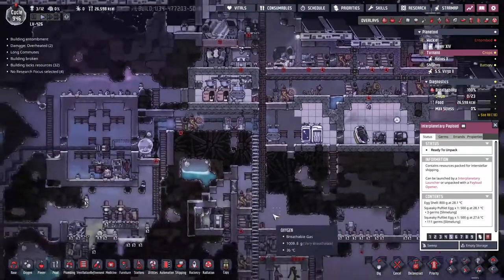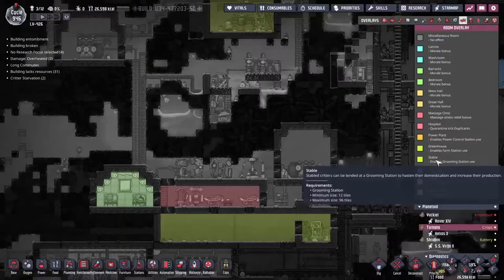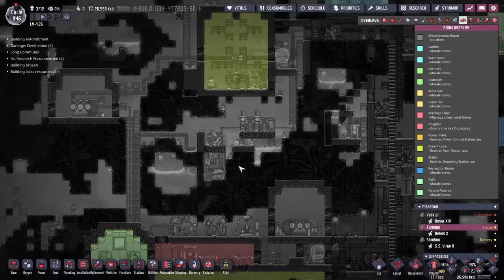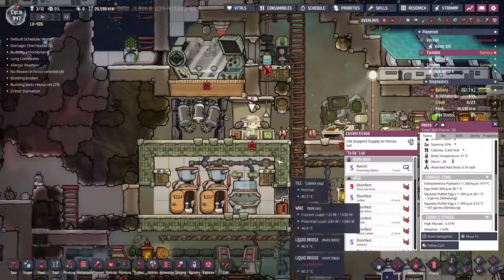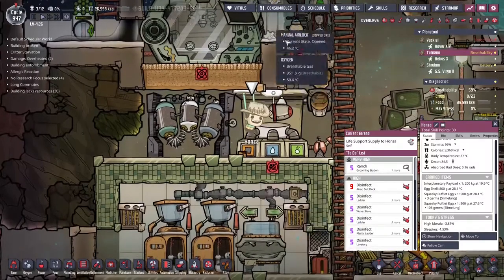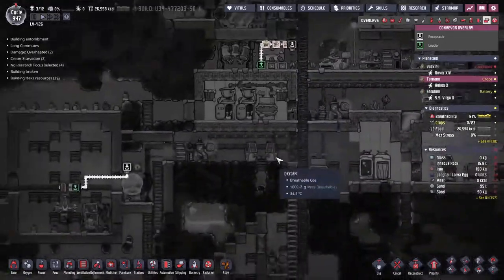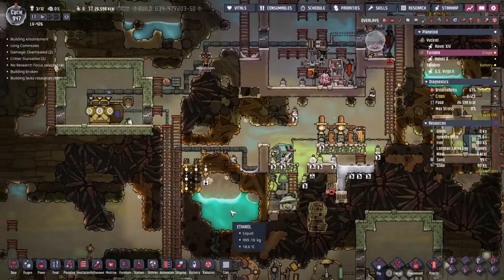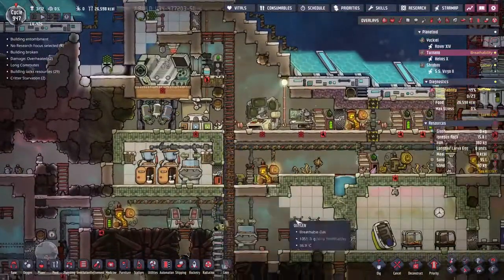We need to get them out of there relatively quickly and dump them down in this hole. I think we probably need to seal this up — there's no way we're going to be able to turn this into a stables. I believe it needs some... no industrial machinery. Can I just put a grooming station in here and we're good? Honza has the package — this is the most important thing going down right now. We've got to make sure this happens. We're going to grab it into the payload opener. Now we should be seeing — yes, here they come — two squeaky pufflet eggs.